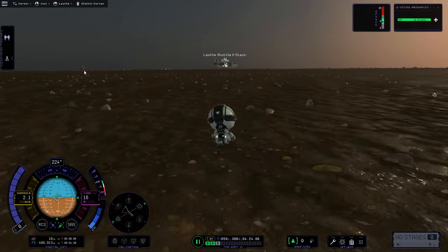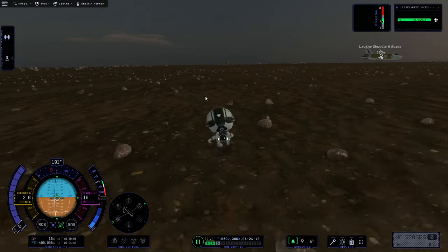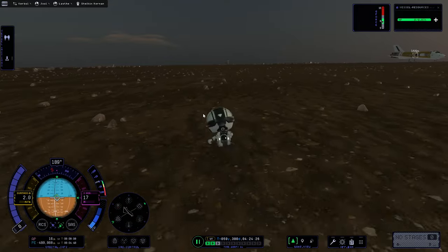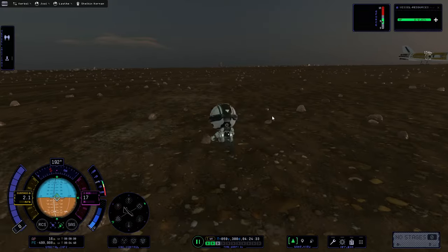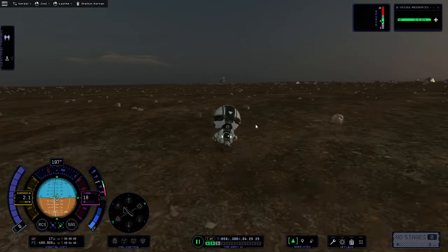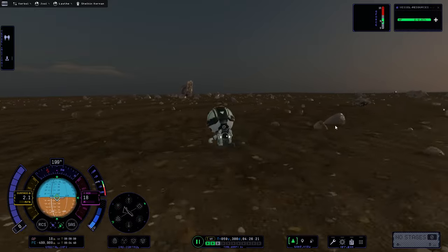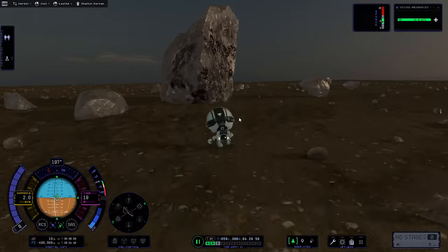Do you see that? What is that? It's probably just a rock. Maybe that means the Kerbals are amphibians and they're actually better in water, like frogs. They're frogs! That's what they did on the moon — look at rocks. There is another shiny thing over there, but let's not go overboard with this exploration business. It's just a regular rock.